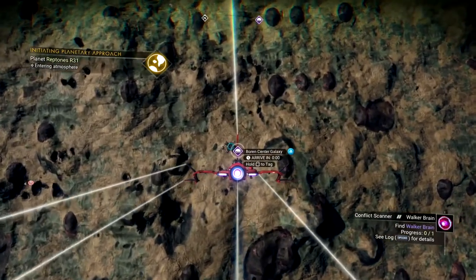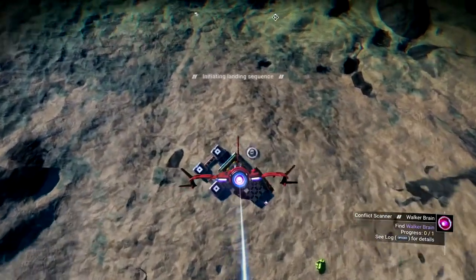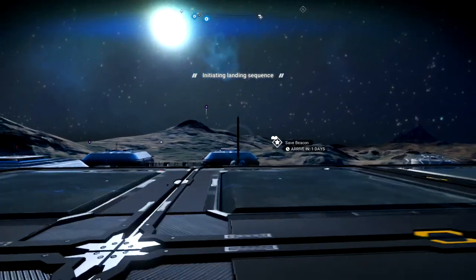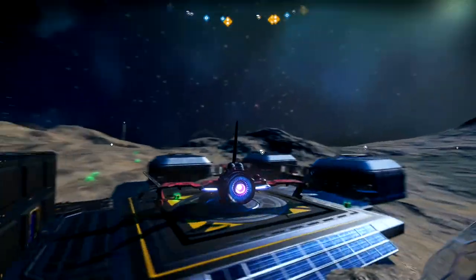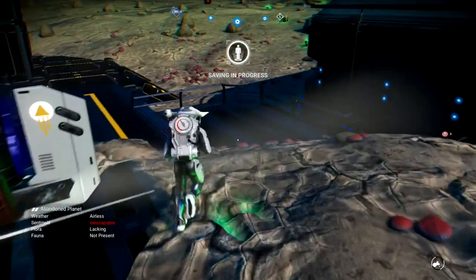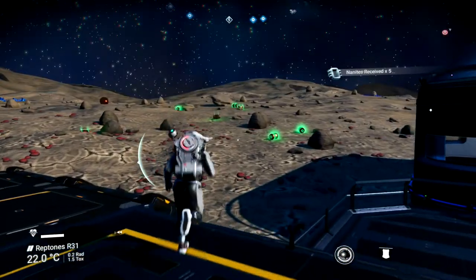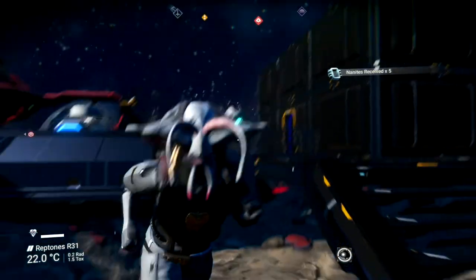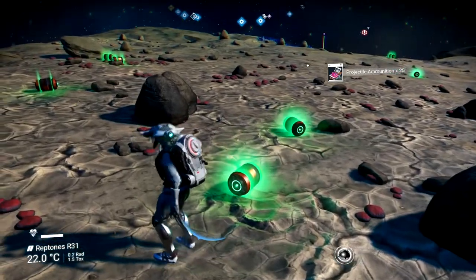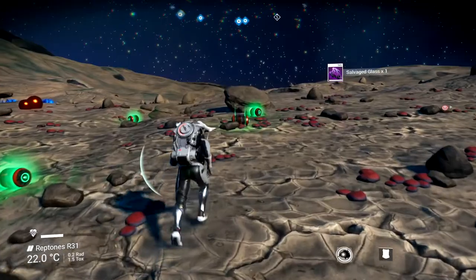The first thing you want to do is find an aggressive sentinel planet, like this one I found, because that'll make things easier for you to fight the walker. I'm just landing on this base from another player. If you're on a planet that doesn't have anything, you mainly want to build a small building, because then you can go in it to restore your shield and it will not make the enemies go away.